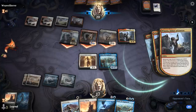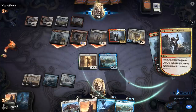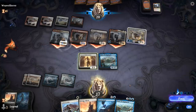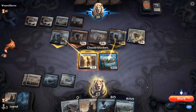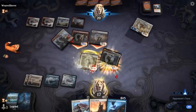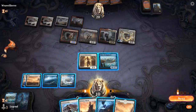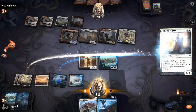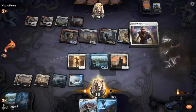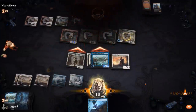I might need to get a Lifelink enchantment with Heliots Pilgrim — actually, my opponent's just dead here. Pilgrim gets Sentinel's Eyes, we put Sentinel's Eyes on Karyx, add Solid Footing, and attack for 22. Easy peasy. On to the next one.